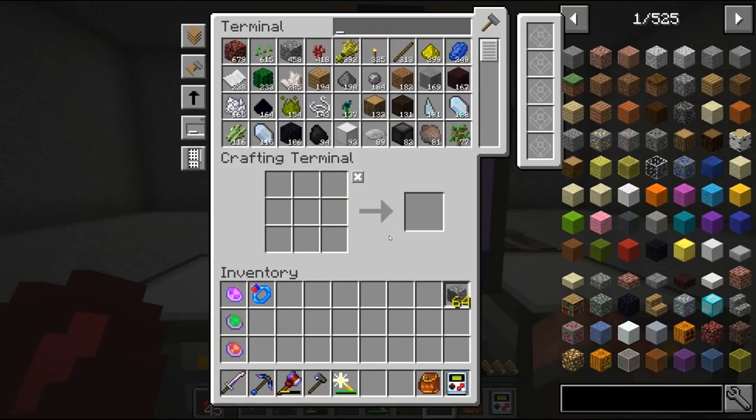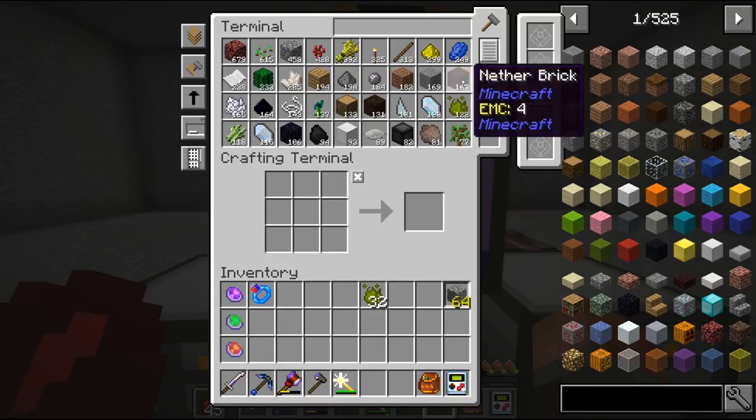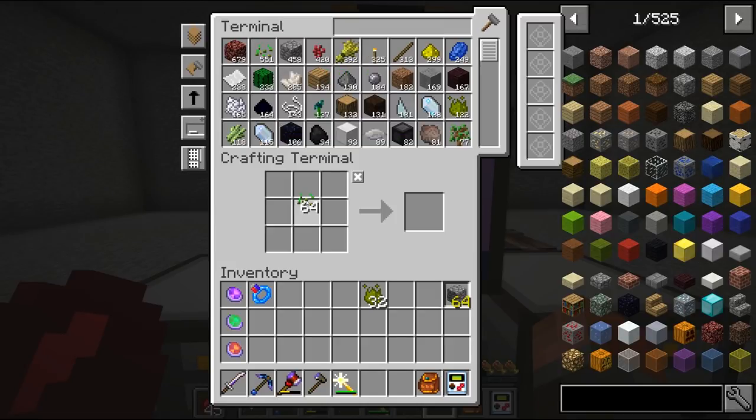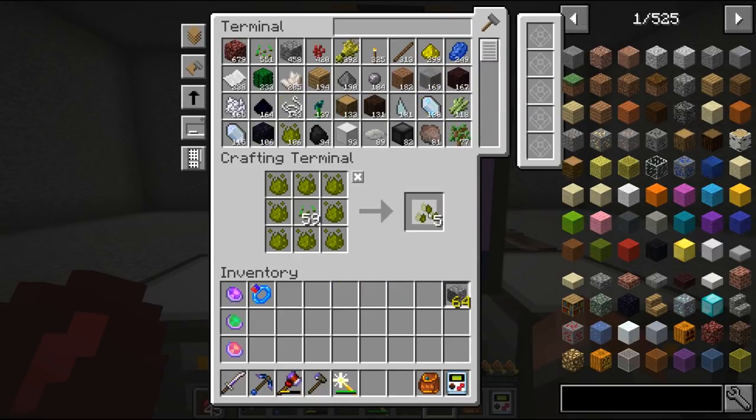One thing I wanted to start with is, now that we have cloches up and running, is to get into Mystical Agriculture - I think that used to be called Magic Crops or something like that, presumably someone else took over. And that is to make some seeds. So to do that, we're going to make Inferium seeds. And if we put them in, we should be able to make a few.